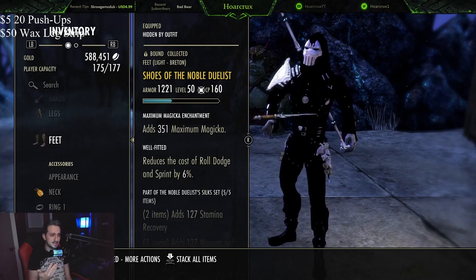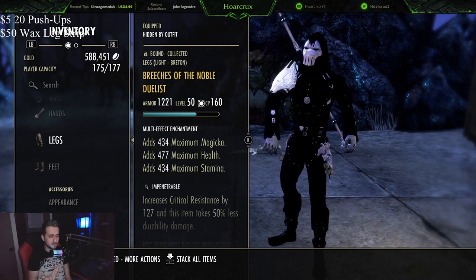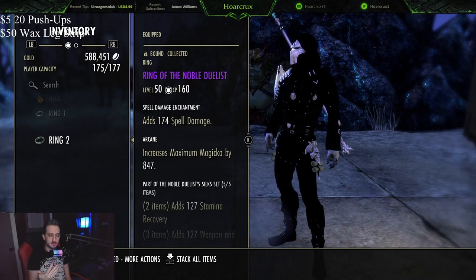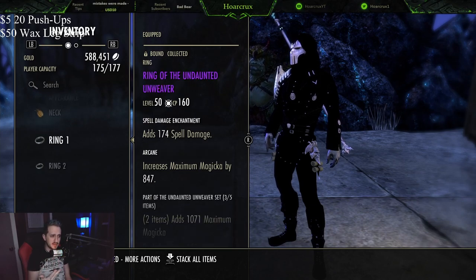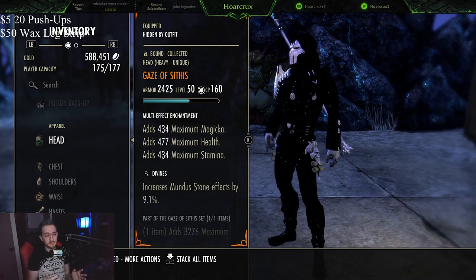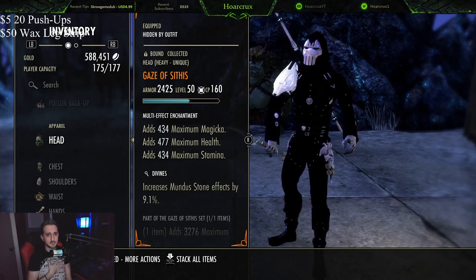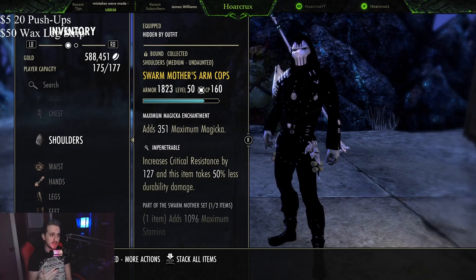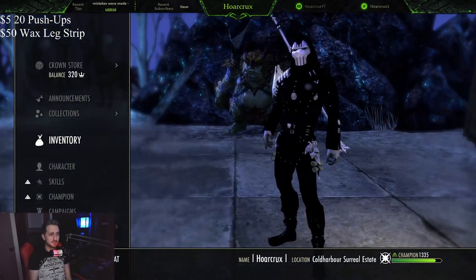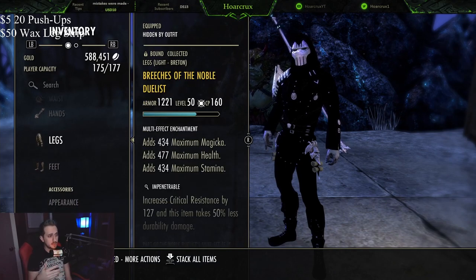On the traits, you'll want Divines, Impenetrable, or Well-Fitted. If you want a super heavy crit build, go all Divines with Shadow. Impenetrable is just fine. You don't want Sturdy, Invigorating, Training, or any of that. For jewelry, we're not running — well, actually we are running a mythic item; it's on our head — we're running Novo Duelist. All jewelry is Arcane with all spell damage enchantments. You don't need any recovery whatsoever because you're constantly heavy attacking and gaining resources back. You do have to tank up a little bit. Since I run solo on this build, I run Gaze of Sith to tank up, as well as Swarm Others for a stat increase. We have about 30k maximum health, which is about what you want in BGs. We are running five Light, one Medium, and one Heavy, with tri-stats on all the big pieces.